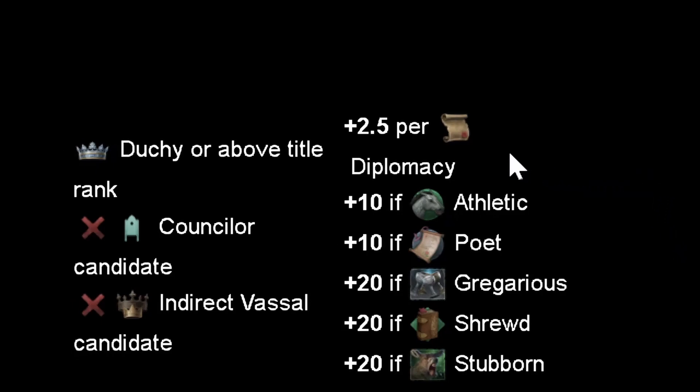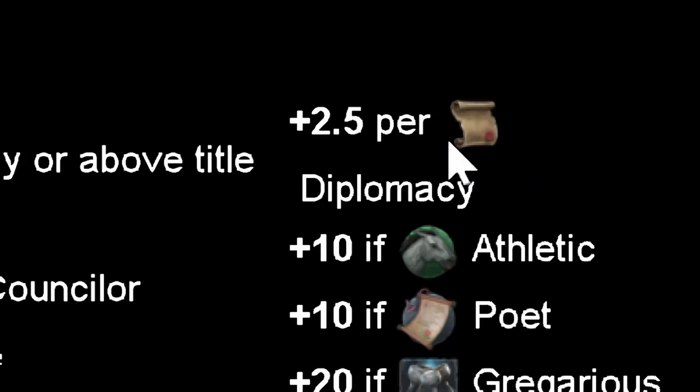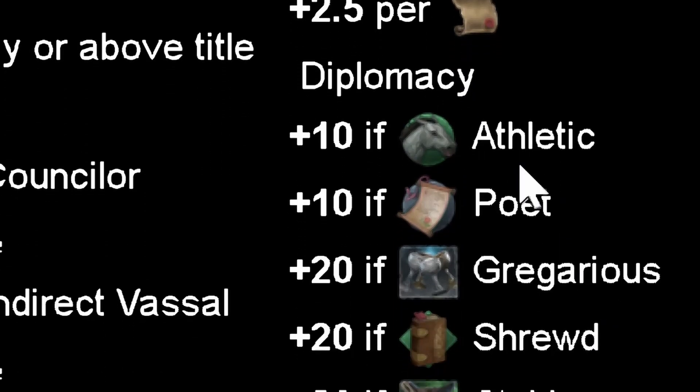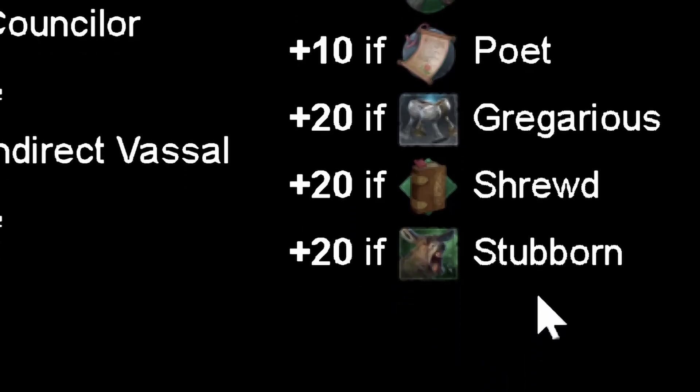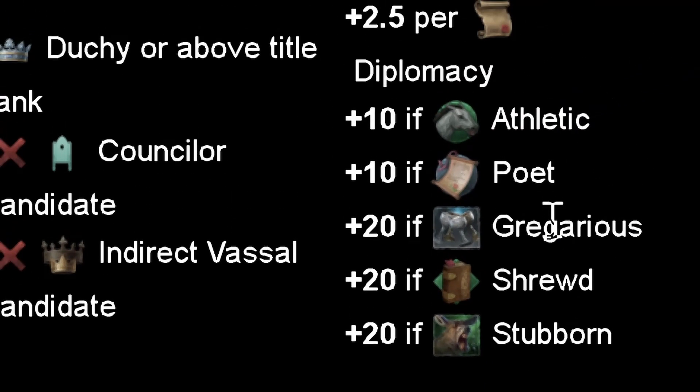The good characteristics of a court jester are: Diplomacy (2.5 points per diplomacy level), Athletic, and Poet. Gregarious gives +20, Shrewd gives +20, and Stubborn gives +20. It's very hard to get them all, so we are going to focus only on Stubborn and Gregarious, which are quite common. Shrewd is very uncommon, so we are going to disregard it.